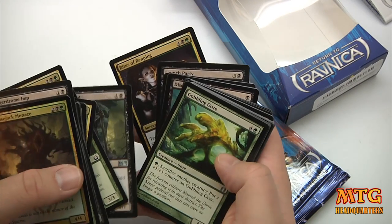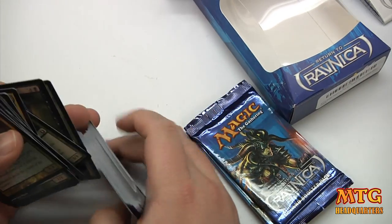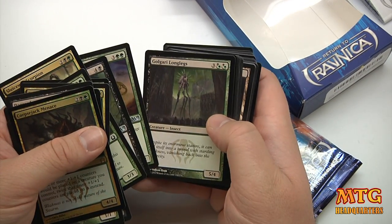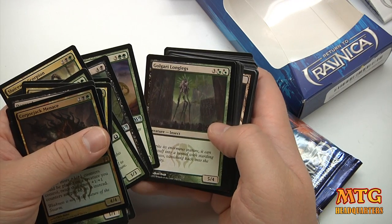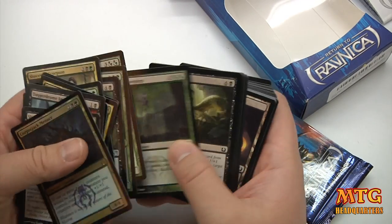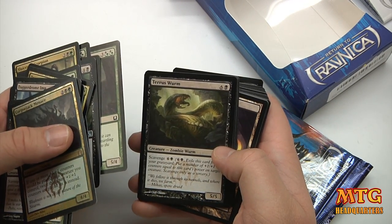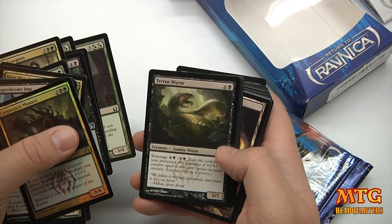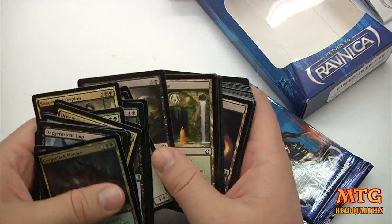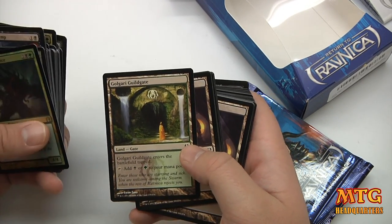Veilborn Ghoul, Gobbling Ooze, Ascidic Slime, Golgari Long Legs — those are some long legs, I'm surprised this doesn't have reach, come on Wizards. Terrorist Worm, a 6-drop 5/5 with a crazy exile ability for 7 mana. You can bring in the counters though, gives you something to do every turn. We've got a dual land in here.